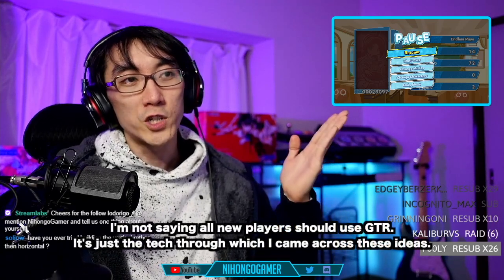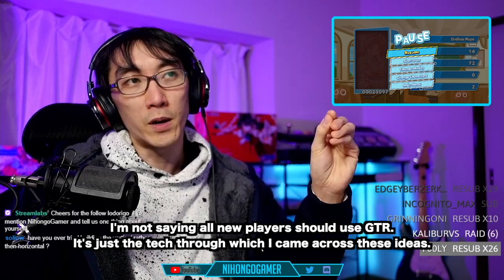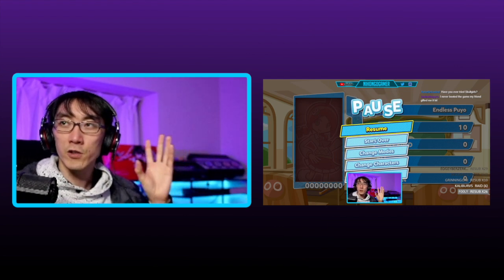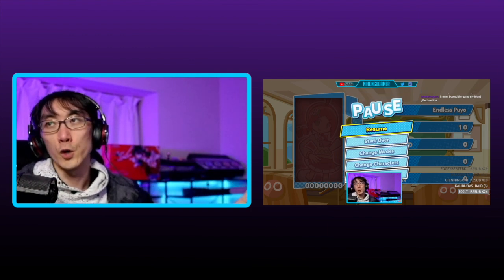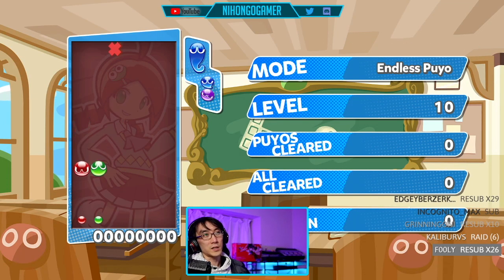Apparently the key to making this work — no pun intended — is to use this thing called GTR. If you do GTR, then the key is already built so that it's accessible from above. I think GTR stands for the name of someone — maybe the name of the person who invented it? It stands for Great Tanaka Rensa, and Rensa is just the Japanese word for combo. Everyone else on the internet has been creating the key, setting it on the left side of the screen, and then building the chain after that. That way, even if you screw it up, at least the key is open and accessible. It all depends on how you place the first few blocks. If you can master this one little thing, then you can instantly get combos of seven and higher.